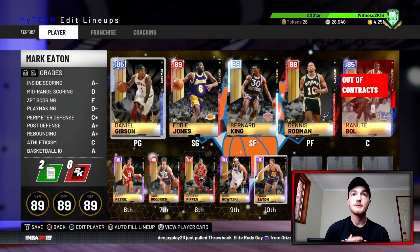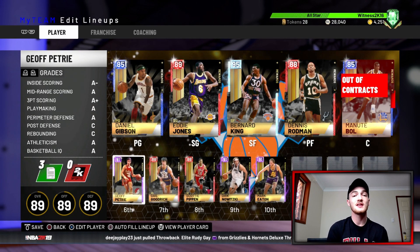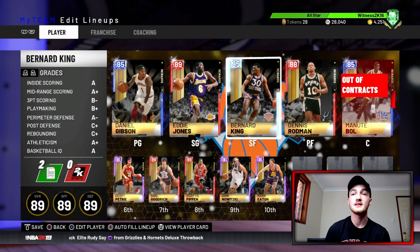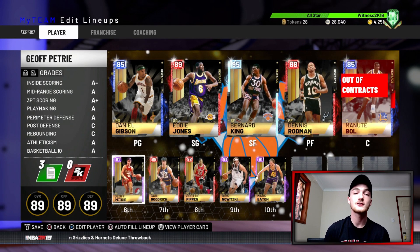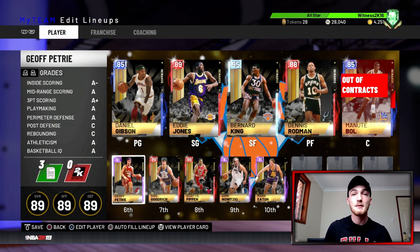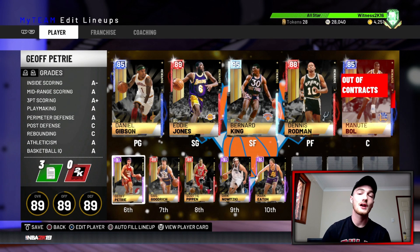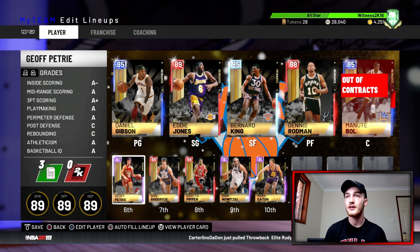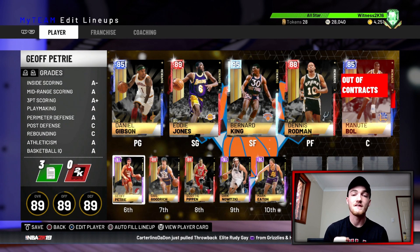Just a short quick video giving my opinions on some cheap cards. This whole squad — rubies, sapphires, diamonds, amethysts — cost me zero dollars. You just have to grind the game, and what's the point of getting the game if you're not going to grind it? Grind domination, triple threat, and MyTeam unlimited — it's definitely worth it.